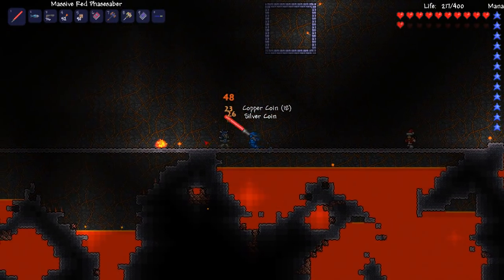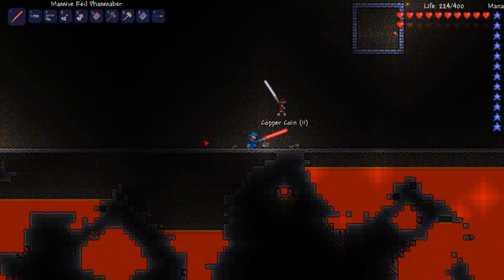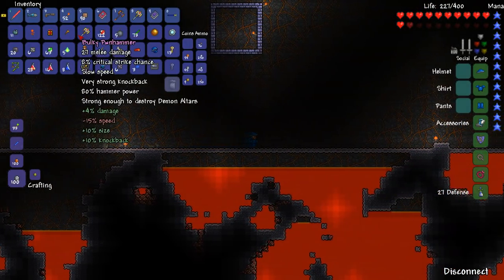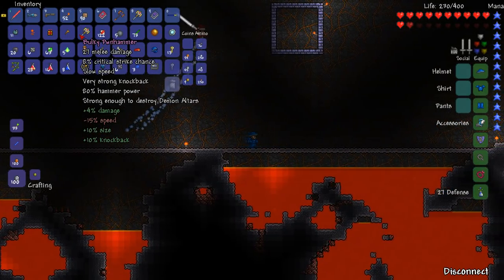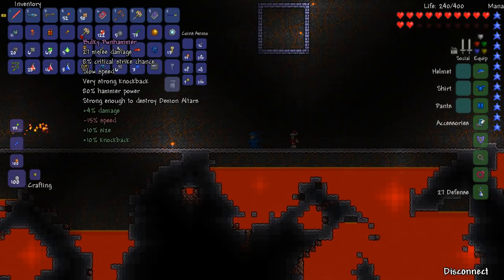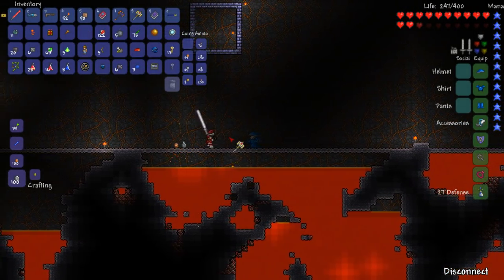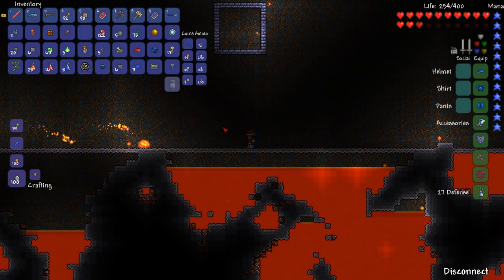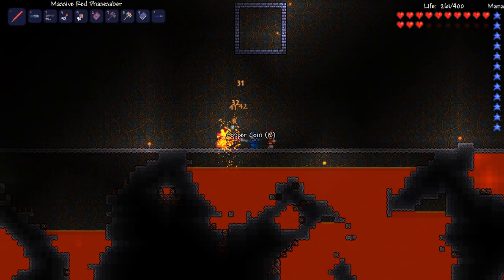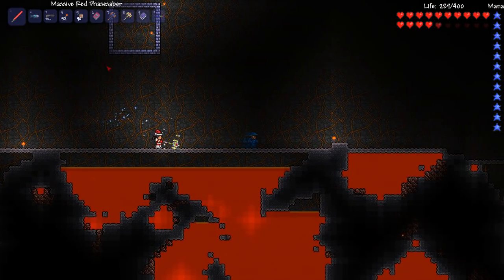Wow, we didn't even get that far to the right. We beat it really fast — we owned it. And I got a pwn hammer for you too. I want to see — it's a bulky one. It's 15% less speed but more damage, more size, and more knockback. Here you go. That's what you use to destroy the demon altars with. Yeah, that's pretty nice.